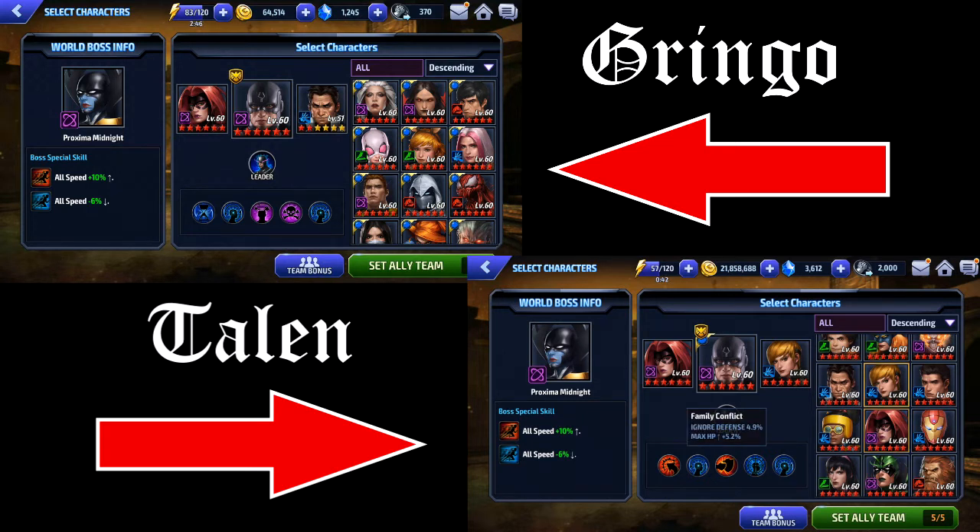And then we have the sisters, which is all defense and dodge. Mine's with his brother instead of Crystal — we got Silent War with ignore defense, critical damage, movement speed. We have King and Queen, which is the same. We have Contrasting Brothers, which is physical defense and ignore defense.